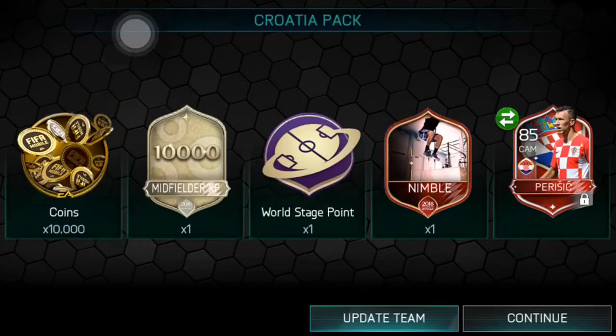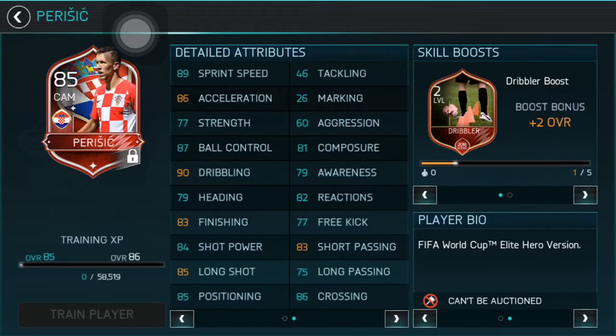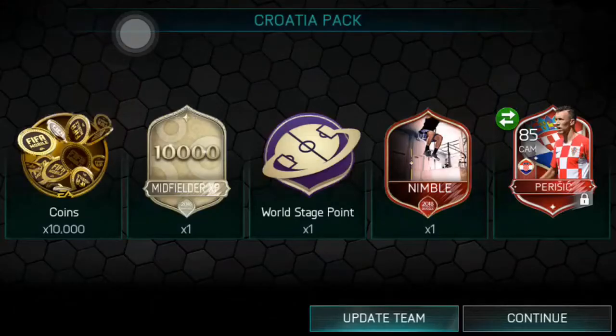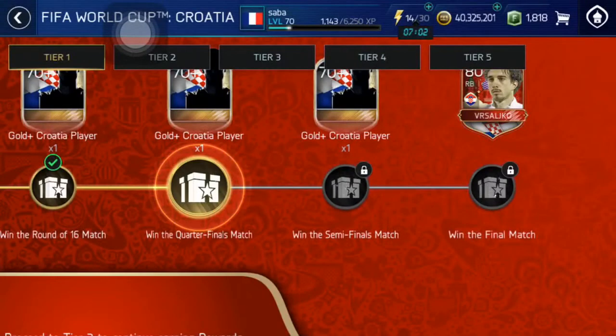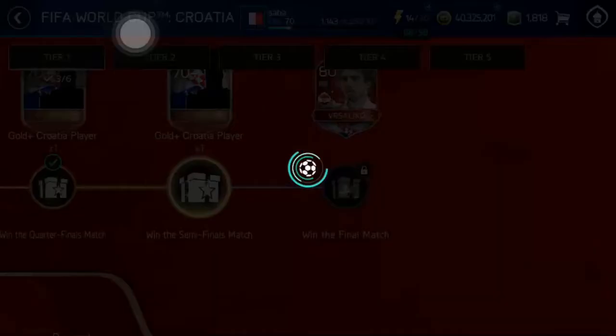We got an 80-rated player — 80-rated Ivan Perišić! We got two 85-rated players in back-to-back videos. In the last video I got Aguero, and in this video I got the elite hero version, 80-rated Ivan Perišić. That's really, really insane pull. I'm really happy with that.